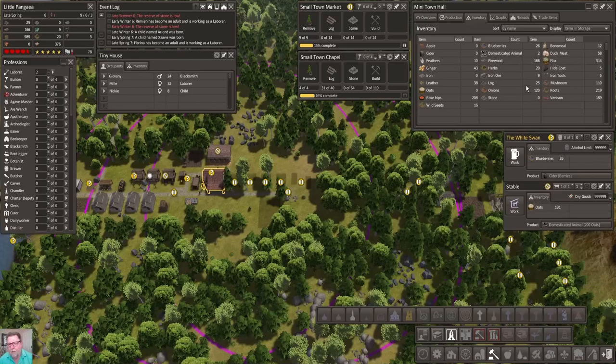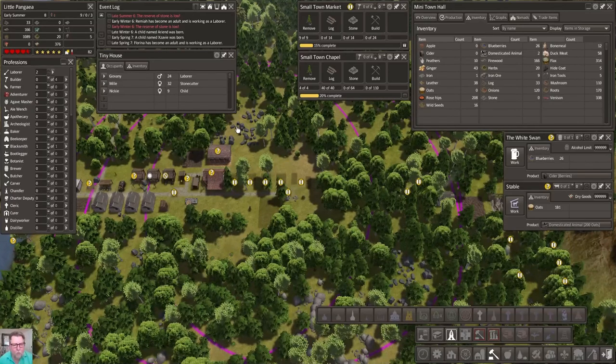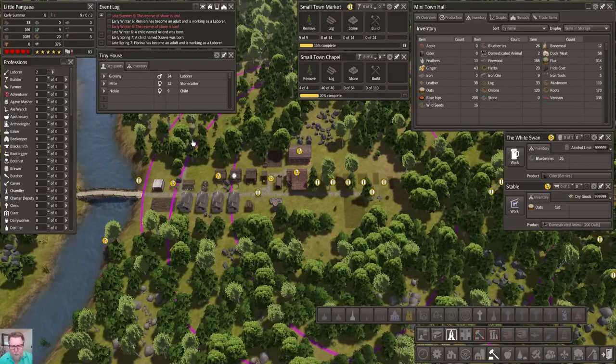Halfway there. Now that I've got some laborers, I am going to put somebody in the stone quarry - here we go, I'm going to put one person in. I'm going to leave that at two just in case we ever need to really get two people in there, but for the most part that's it.